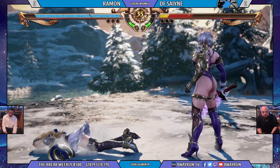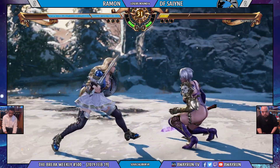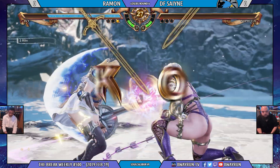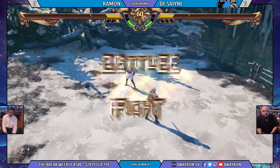Sometimes you just got to go with the simple stuff. Getting the command grab — Sane stepping up to the plate, showing us like, hey man, that execution you were talking about, I got that. Going for the kick again. Nope. Every way he does it, he does it. Let's go. Battle 2. Fight.